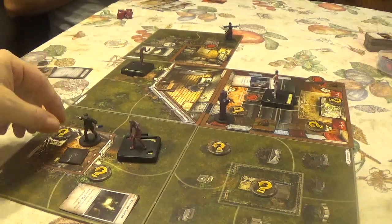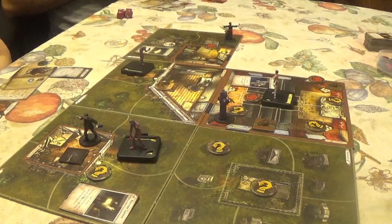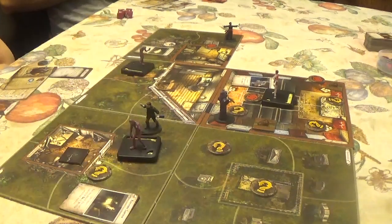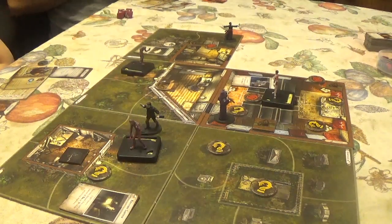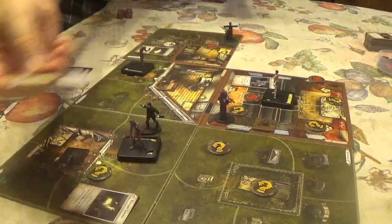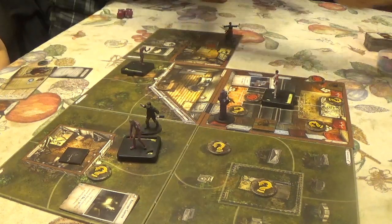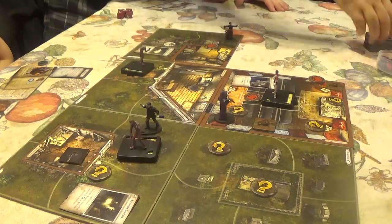Finn uses his special ability — once per round, move one space before or after performing a search action — and moves to a new position. That ends his turn.